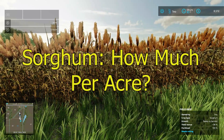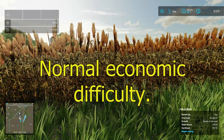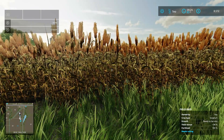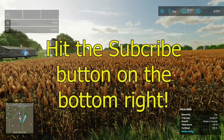Hey, this is Farmer Teacher on Farming Simulator 22. Today we're doing another crop test — we're doing sorghum. We're in the normal economic mode. Our field is at 96% because we're not rolling it. You can if you want, but we're not for this test. We'll be right back in a few with the results.